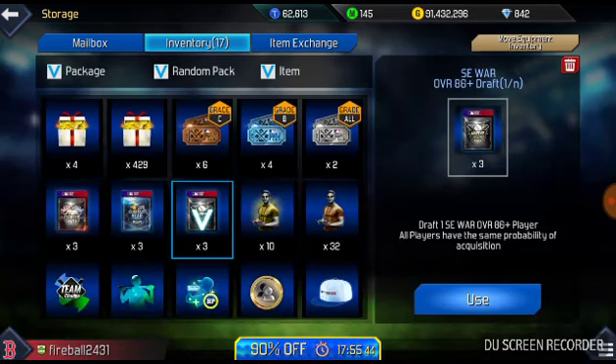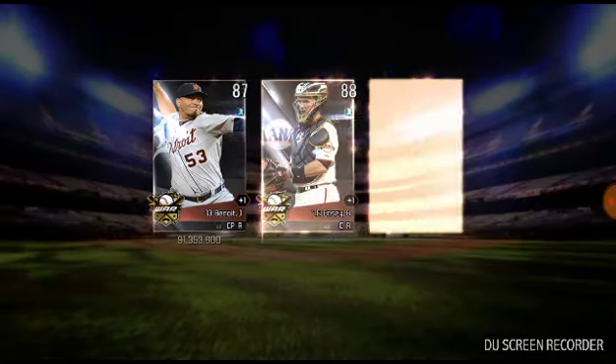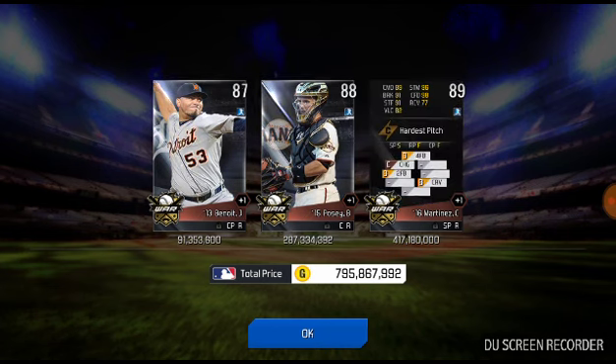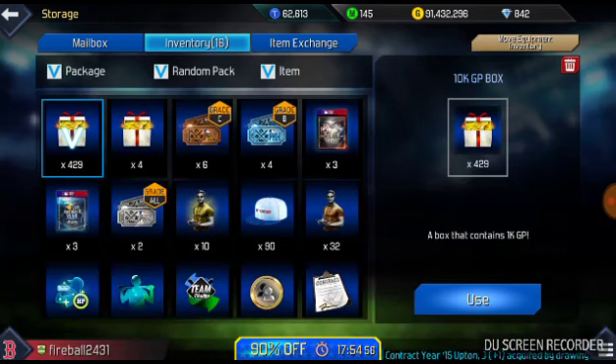So now we've got these three award drafts — hopefully we can get a 90 overall or some 89s out of these. In three, two, one — and we get an 89 Carlos Martinez right there, with Buster Posey being the highlight out of these. I used Carlos Martinez before but didn't really use him much. Decent card overall, but definitely not the card for me.